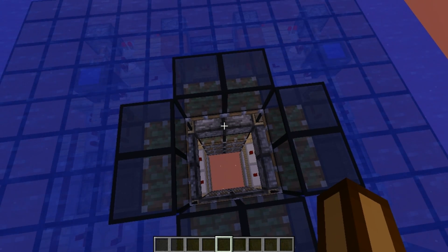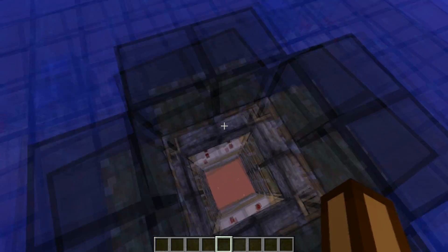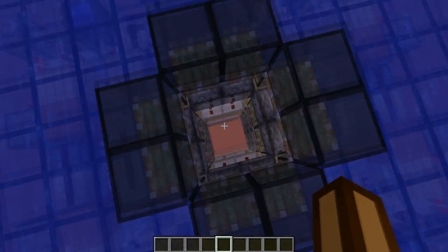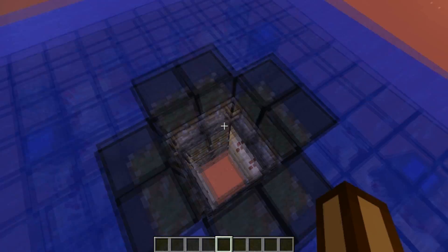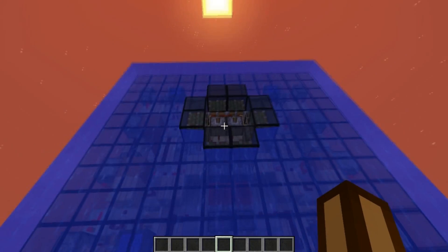You can notice that this design isn't a normal 2x2 trapdoor, because you actually have to prevent the water from coming inside of the hole, otherwise it's going to flood your base. And you also have to kill the water sources that are inside of this 2x2 space, otherwise it's going to flood your base again.